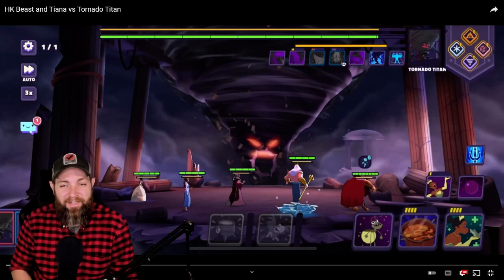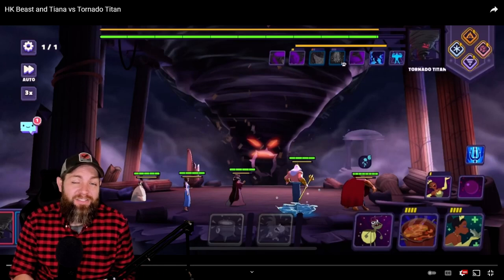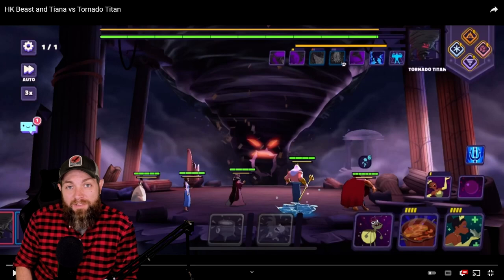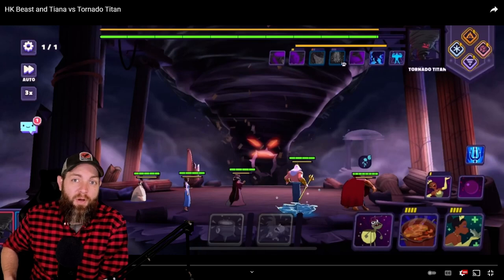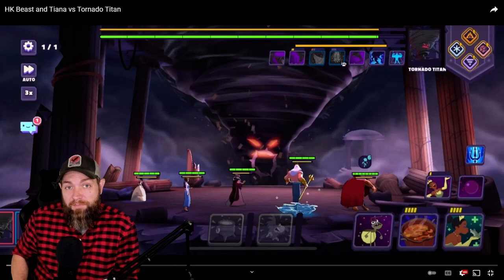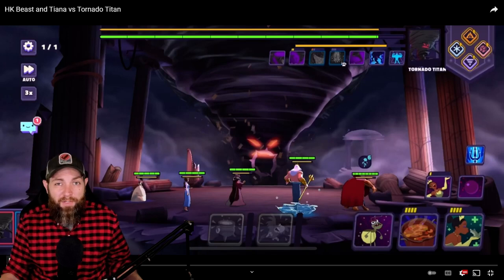Now let's look at team placement. We put Tiana on the far side because she always places the gumbo pot behind her, directing that damage away from your damage dealers — Triton, Beast, and Horn King. Beast goes in the corner, Triton goes behind Beast, and Horn King goes in the front center. This is because Triton's assist calls Horn King and Beast every time he uses his second special. This placement also synergizes with Bell — wherever Beast is placed, Bell will always call Beast and the front-center character, so you always get that Horn King and Beast attack call.